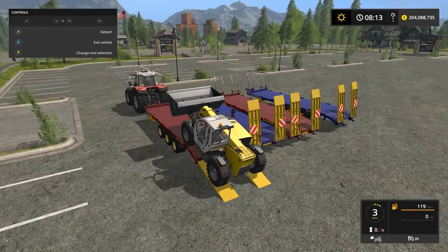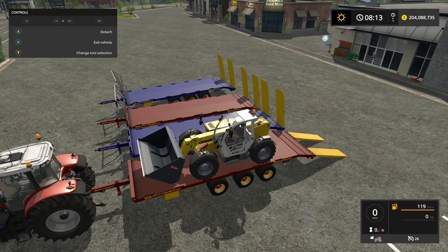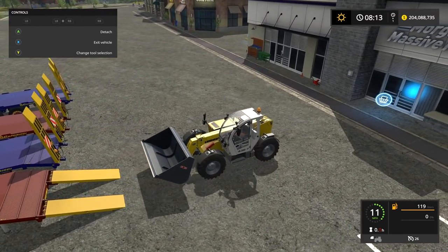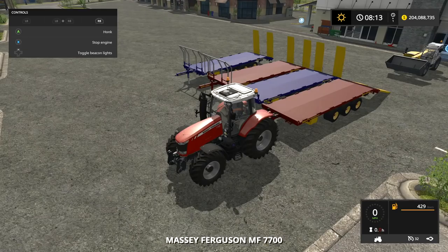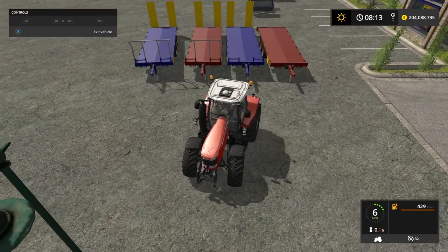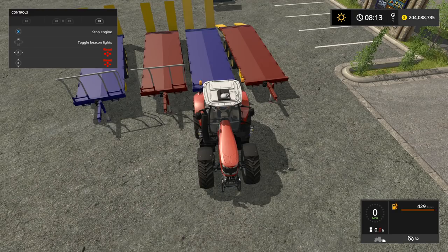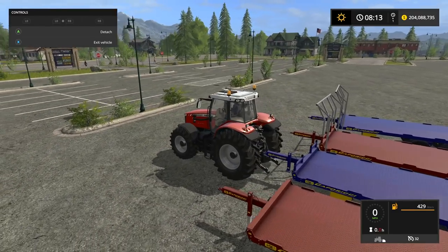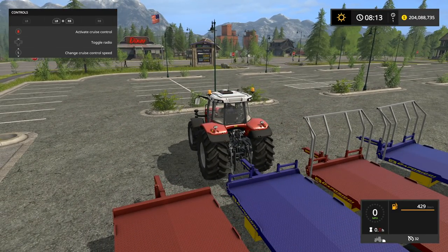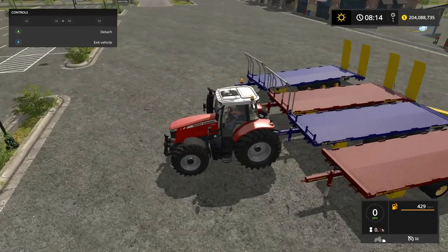You can see how much space the Liebherr telehandler takes up on here with a bucket - not too bad. Pull it off, hop over here to our Massey, turn it on, and we'll pull away. This is the with-support version, but there are no supports showing. We can unfold it, but there's no thing that shows the supports. Looking in the controls right now, I can't find anything. If you guys know how to get these supports up, let me know down in the comments.